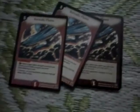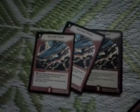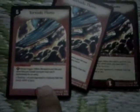Then comes the spells. First we have three Tornado Flames — a pretty good spell because it has a shield trigger. The ability of this spell is it destroys a creature with a power of 4000 or less. It is a 5-mana spell and it's a shield trigger.